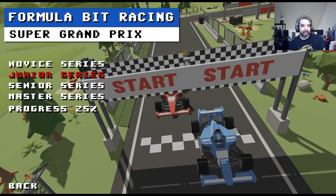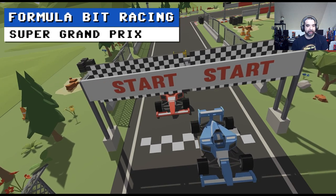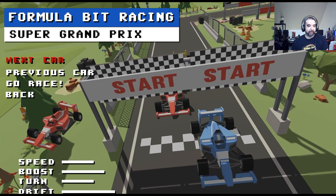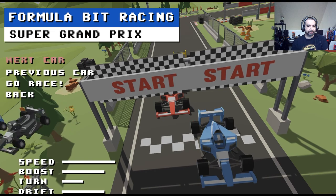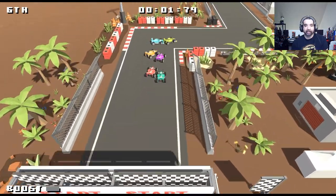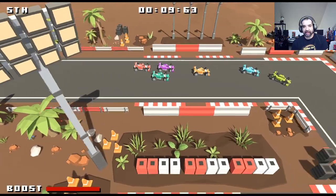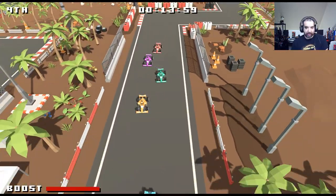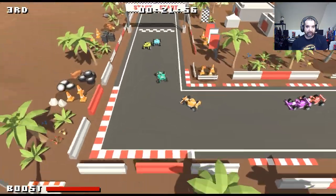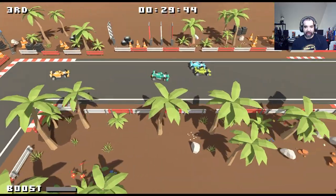Now we'll do the senior series and go to Japan to see if it looks different. The background is tan — doesn't look very different to me. The tires on the side of the track are the standard Formula One style, red and white. The music is okay and the gameplay is still pretty solid — I'm drifting around. This is a higher difficulty series.